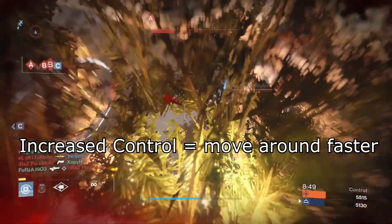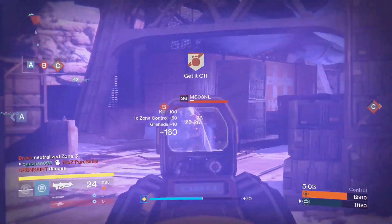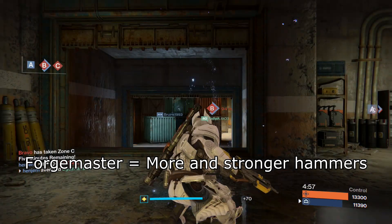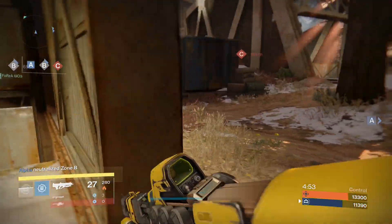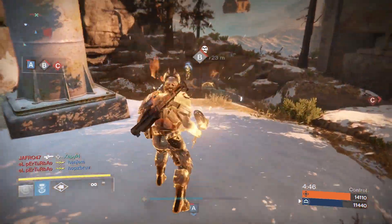For lift I prefer increased control, just because I want to go from A to B as fast as possible. The best perk for the Hammer of Sol super is definitely Forge Master. This gives you the ability to throw more hammers and each hammer will have a bigger explosion. You cannot go wrong with this perk — it's hands down the best perk in the tree.